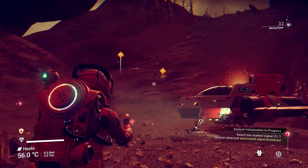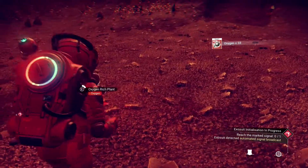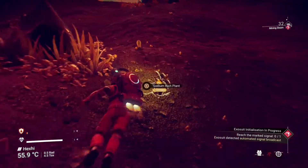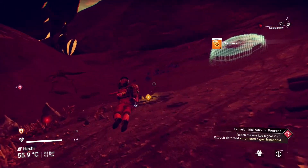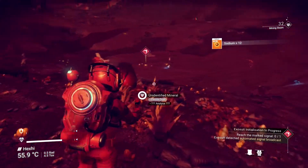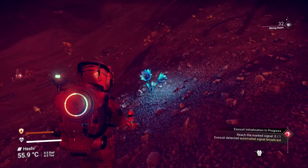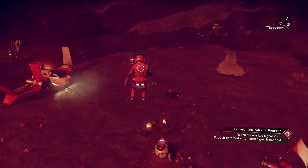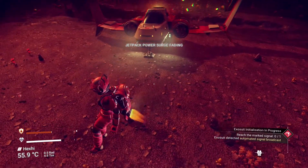I need the sodium over there and there's also oxygen over here. We need to grab the sodium quickly otherwise we're going to die. Got it — we can recharge our hazard protection now. There's also an extra suit boost here — when you're flying it lets you fly longer.